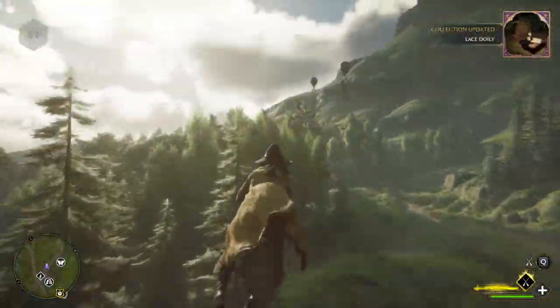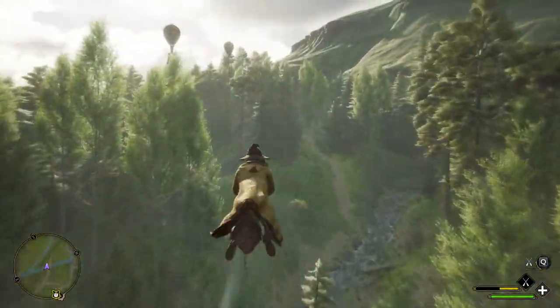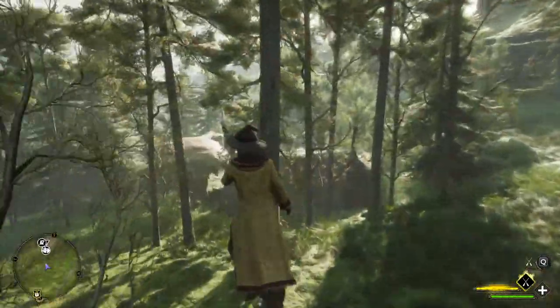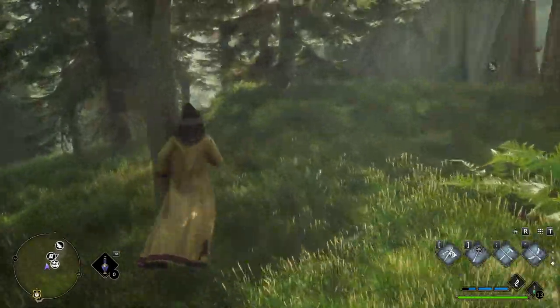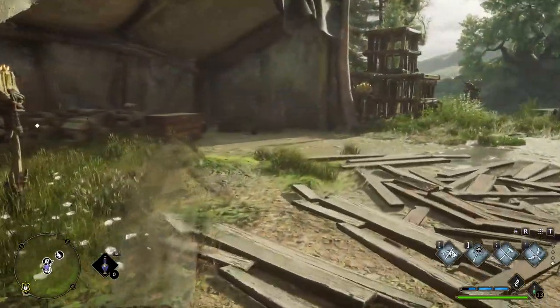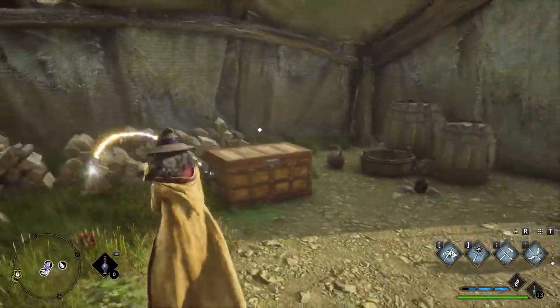Now we can hop on our broom and go straight up to this hillside here — we are going to a bandit camp. There will be a bunch of enemies here; you can try to stealth through or fight through if you want. I already cleared them earlier so no one's here for me. Right over here will be the next page.